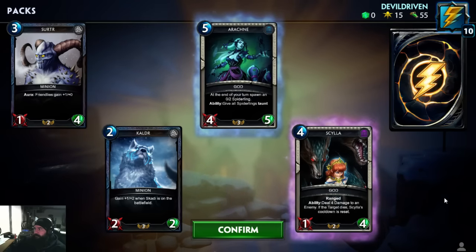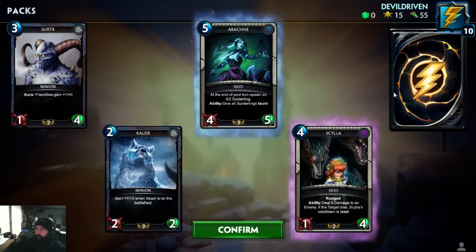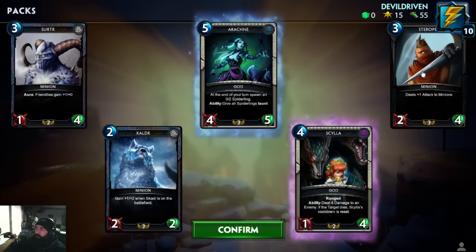Cilia ranged ability: deal four damage to an enemy; if the target dies, Cilia's cooldown is reset. That's pretty cool — she can hang in the back and start pinging off all kinds of people. They changed the artwork on this as well.